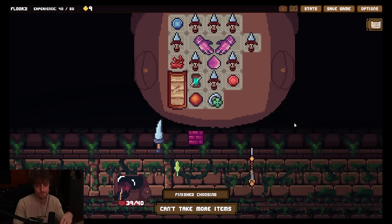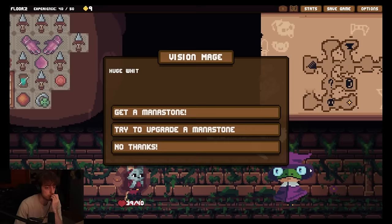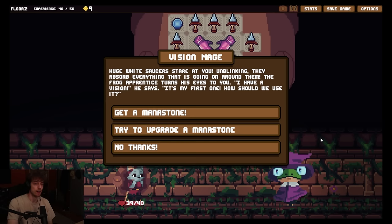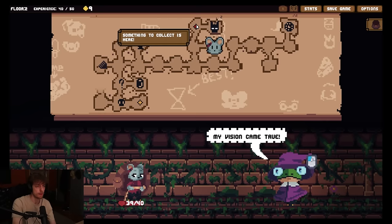We just find ways to buff them. Okay. Cool. A forge. I want to see what this is first. My vision came true. Huge white saucers stare at you, unblinking. They absorb everything that is going on around them. The frog apprentice turns his eyes to you. I have a vision, he says - it's my first one. How should we use it? Get a mana stone? No. Try to upgrade a mana stone? No, I don't do mana. No thanks. Something to collect. There I am - I have been doodling on the map.